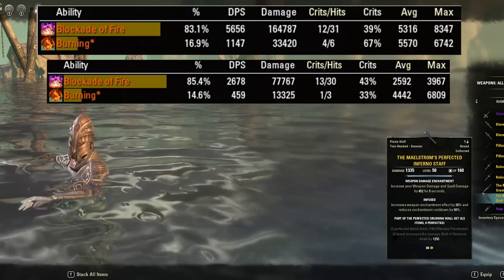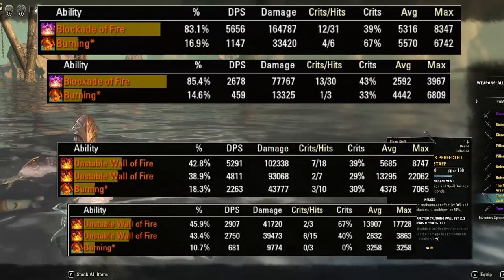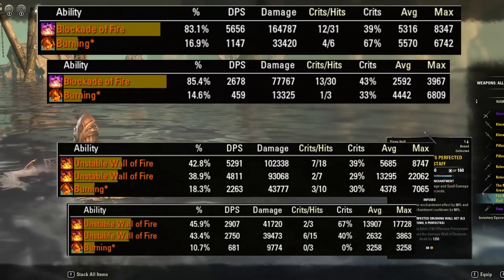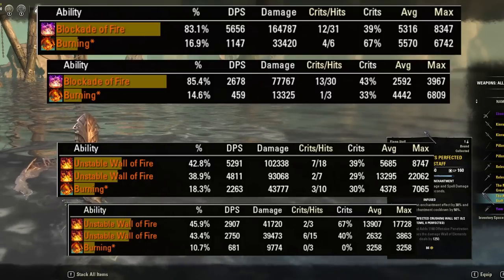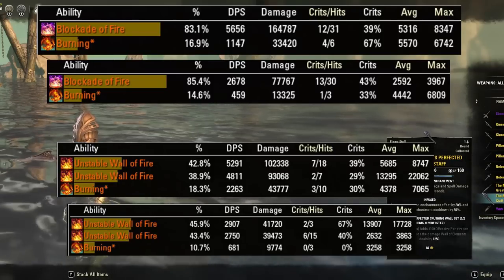With a Maelstrom Staff, Unstable Wall is hitting also more than double of its non-Maelstrom counterpart in terms of ticks, max hits, including critical hits, and of course the explosion component of the morph — and a bit more than blockade, which is the counter-morph.